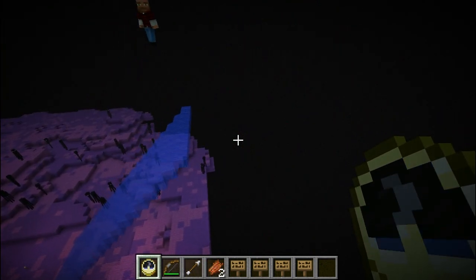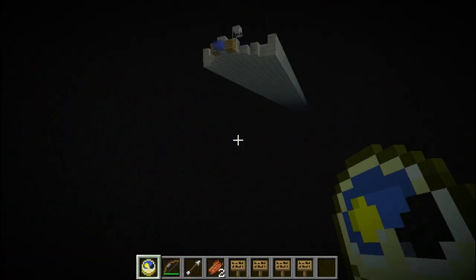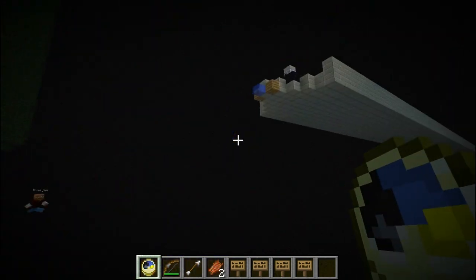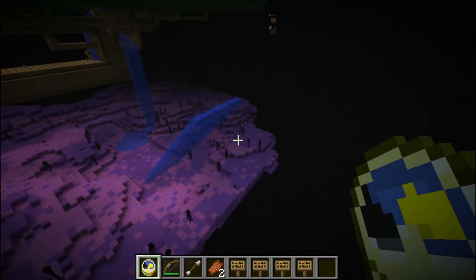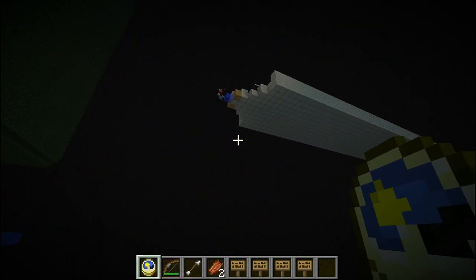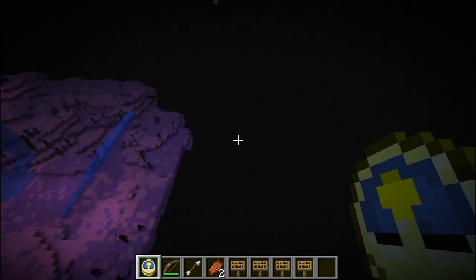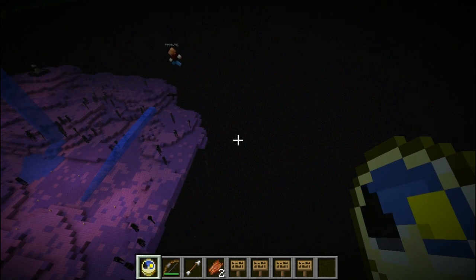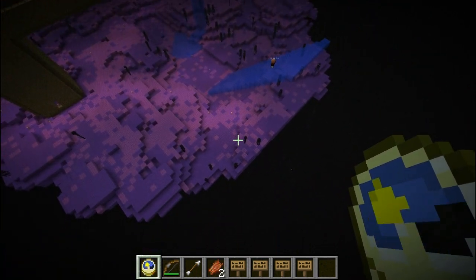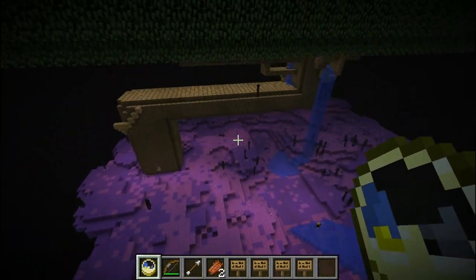I'm sad because I have a chunk error and I've reloaded the chunks a couple of times where this little water staircase is. But I thought this was clever and beautiful - and I was also amazed that I never fell out of it, because I guess it's only one deep at each step. If you just hold down the space bar you can swim right up and down it. You don't even need to hold the space bar and can actually swim down it even faster.